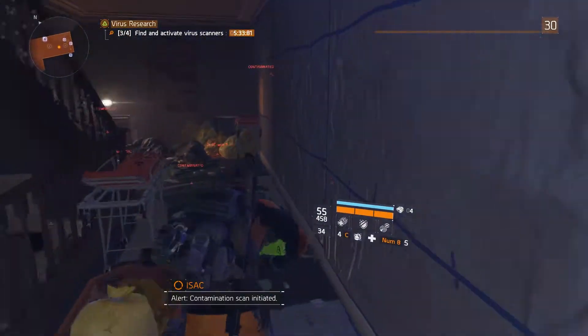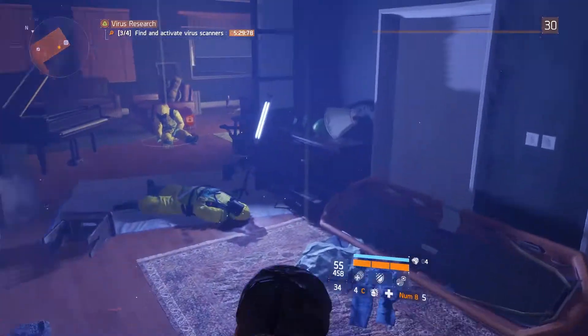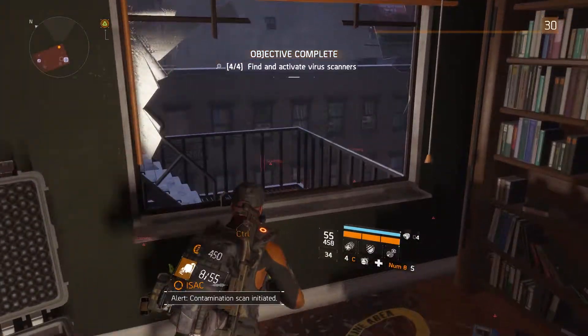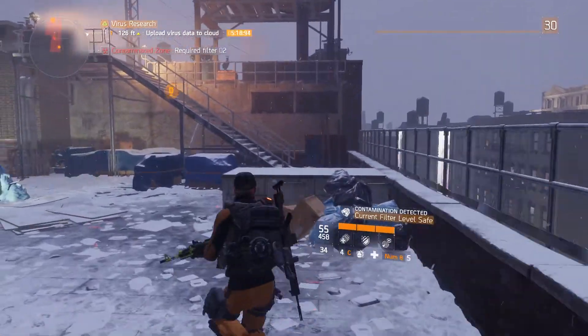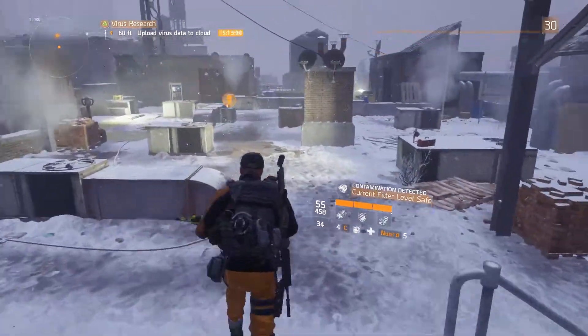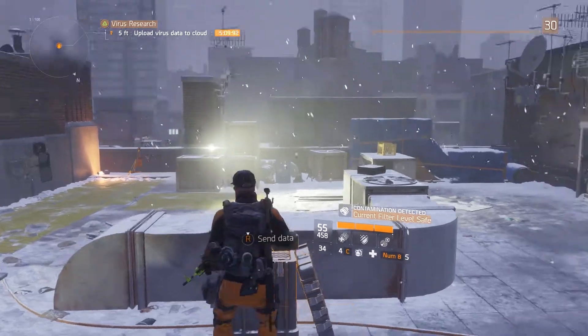Turn around, go back up the stairs, through the door, and right next to the window there's another scanner. Jump out the window, run up the stairs, onto the rooftop. Now there are a couple enemies up by the cloud uploading point, but you can just kill them and deal with it. Run over to the cloud, upload your save data, and that's done.